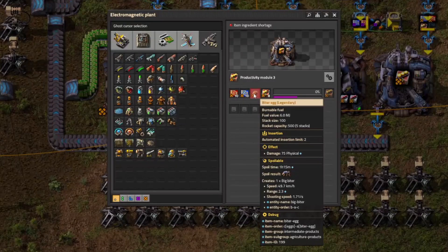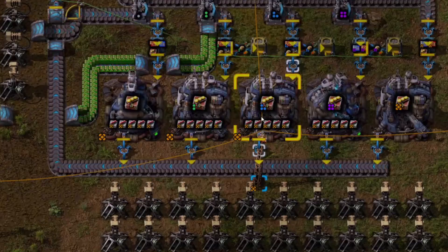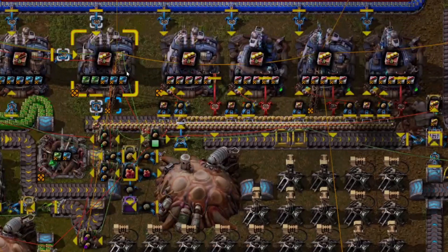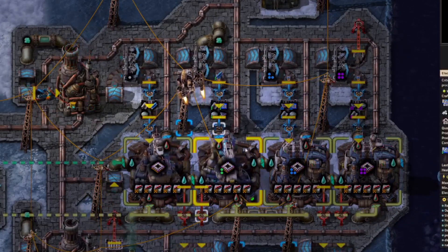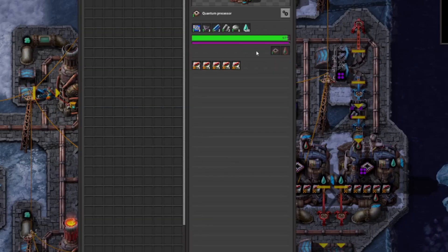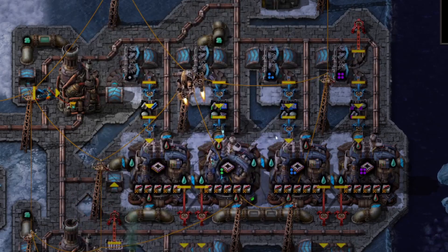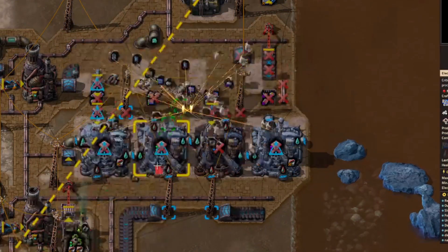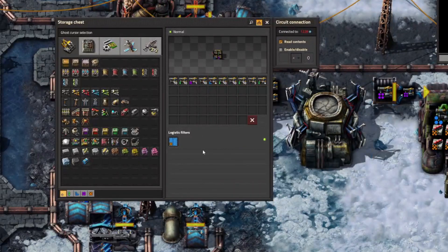Biter eggs for tier 3 productivity modules? The same argument mostly applies — best to upcycle by building tier 3 productivity modules. You'll again need a lot of electromagnetic plants, and you'll want a bunch of lasers for eggs that spoil. The last really interesting items are quantum processors and tungsten plate — you need them together for rail guns and fusion reactors. You could upcycle quantum processors directly, but this is probably a mistake since you can't use them unless you also have tungsten plate. So build legendary rail turrets by upcycling them directly. Cryogenic plants don't give a production boost but do have 8 module slots — I should get a legendary one for every 50 common ones I build.